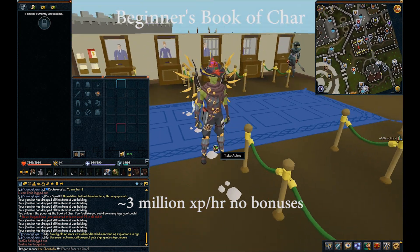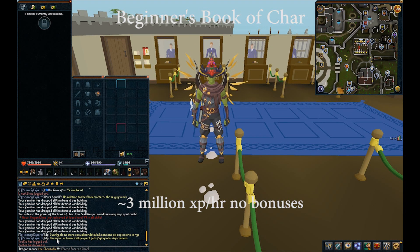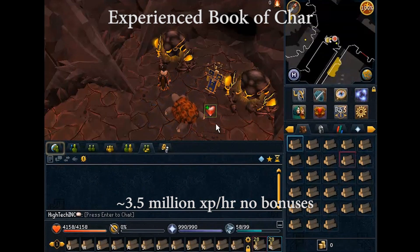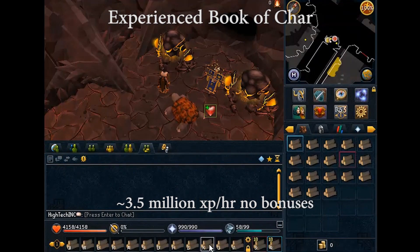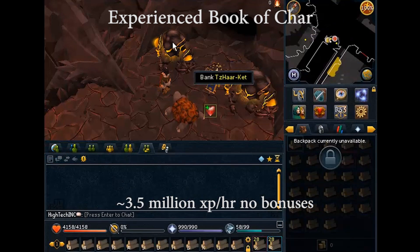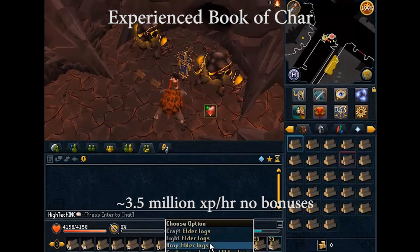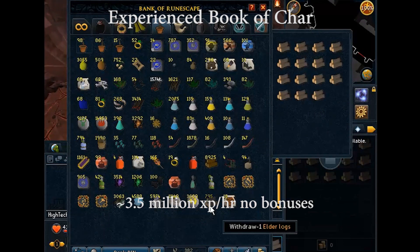It's something to keep in mind and it's definitely easier for those who cannot or do not like to use mouse keys. After you've mastered the beginner's Book of Char method, you can use the more advanced method seen here. This will allow you to get up to 316K fire making XP, although it requires a bit of prep time. I'll let you watch high tech orchestrate it and you can let me know what you think in the comments. It requires mouse keys, unless you're super fast at dropping using the action bar.